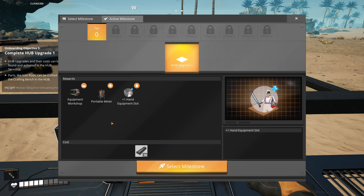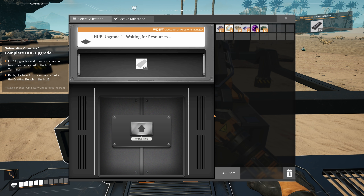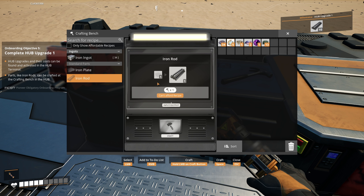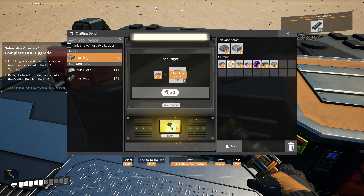Press Q to build our little hub. The hub is essentially your main base - this is where I'm going to be for a while. It's kind of hard to know where to place stuff - I want it flat. The hub terminal and crafting bench - that's not bad. The hub will function as your base of operations, this is where we're going to spend a lot of time.